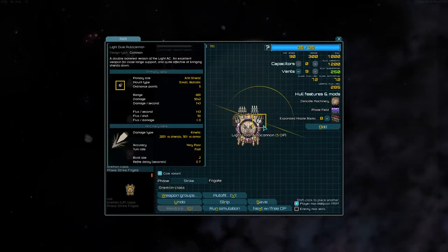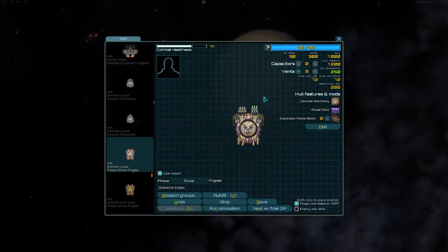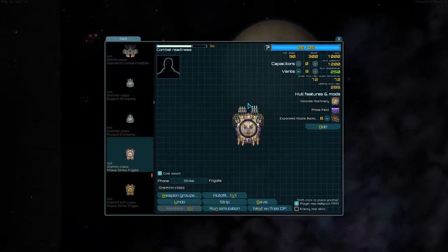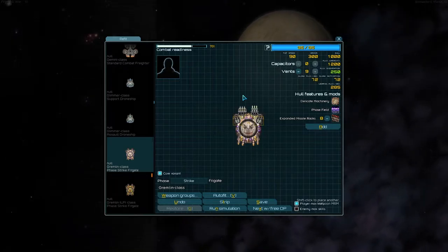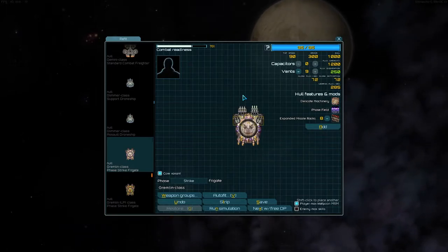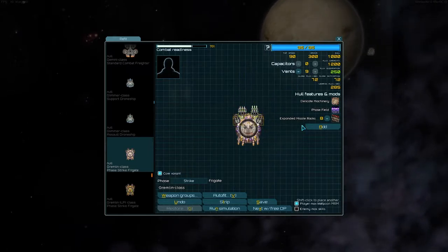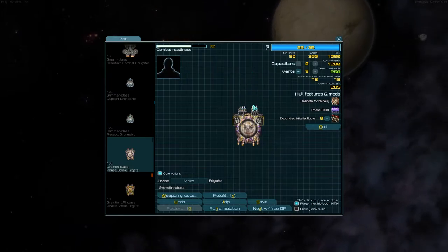What I do is two light autocannons with a sabot and a harpoon. Typically the enemy ships will stay just on the cusp of being overloaded unless you force them over it with something. We're going to be using the expanded missile rack, so that means we have six sabots and six harpoons.